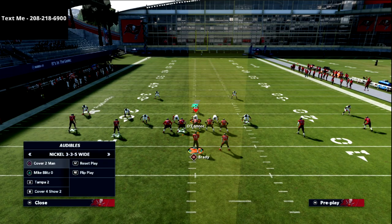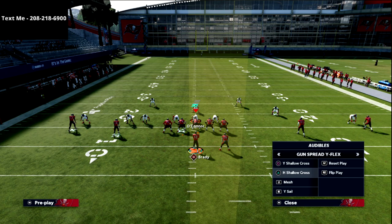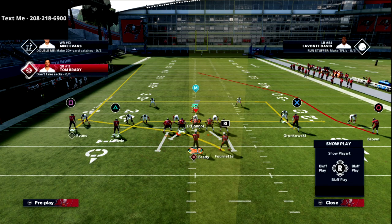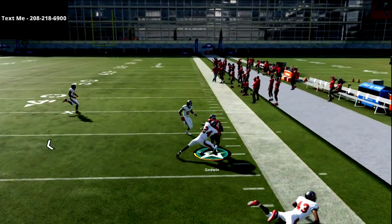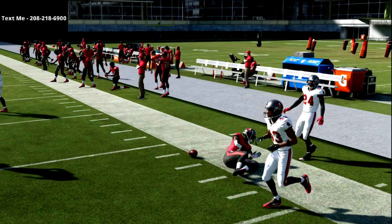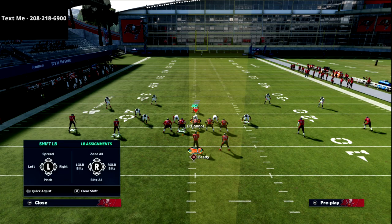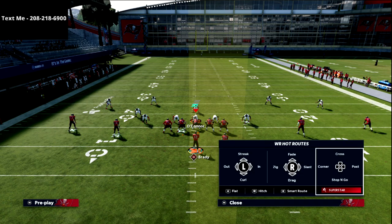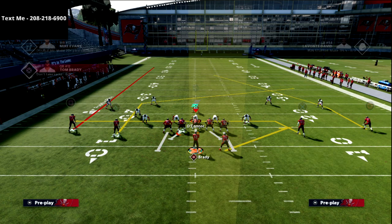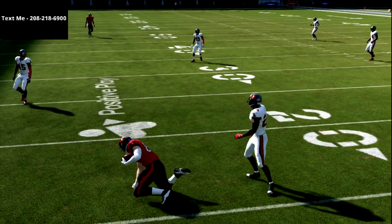This play becomes even better whenever your opponent is going to a little bit more of a shaded over-the-top coverage, because it allows you to do pretty much anything. It's where I really like to use this 8 shallow cross. Ideally I'll put Gronk on a post, but against man coverage, they are just not going to stay with these drags right across the field. That's the whole point of the shallow cross route — we can basically get a really, really fast guy in space underneath the defense. If they're backing off their coverage, you're going to have a field day with this. These routes are going to be super simple — look at this X receiver just dragging across the formation, easy completion for three to five yards.